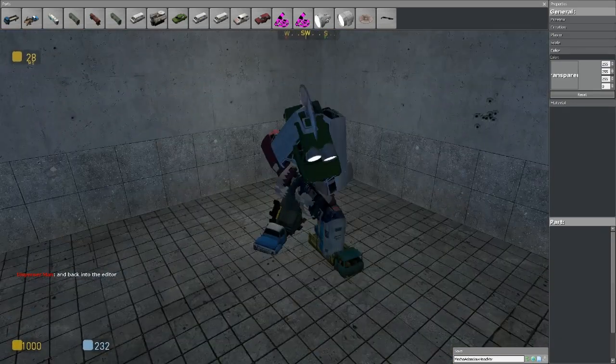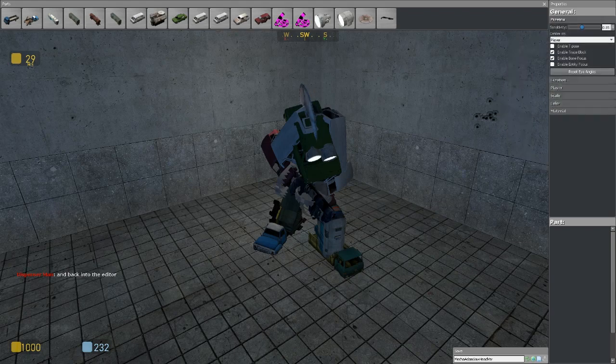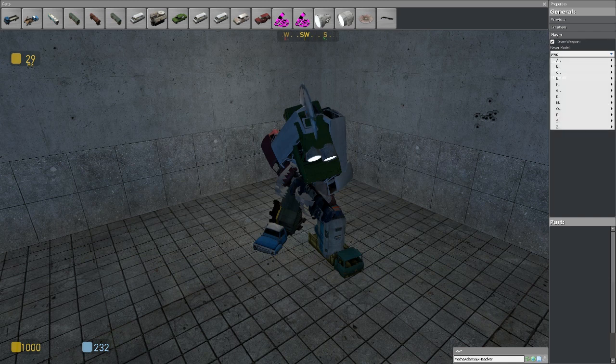That's your basic thing. Top right-hand of your menu, you'll have General and Part. General is applied to your entire player. Go to Preview, Enable T-Pose. Entity, Focus — I don't know what those do. I'd leave these two ticked. Creation, so you can do everything. Player, so you can draw a weapon and draw your model. I think this gives you an option for a few more models as well.